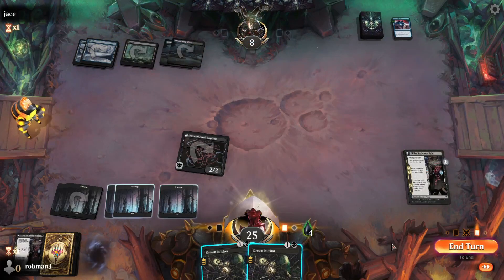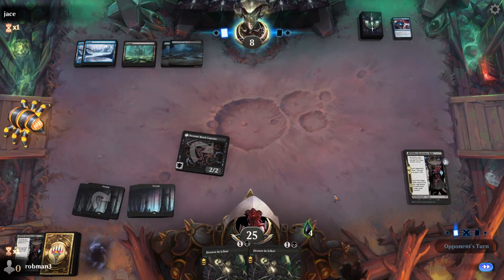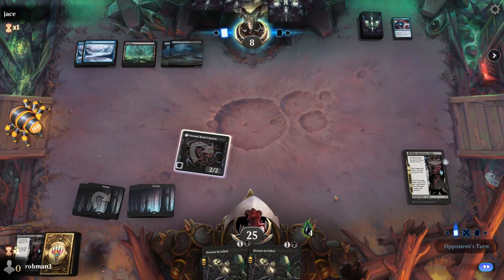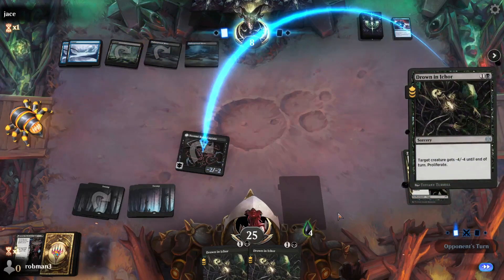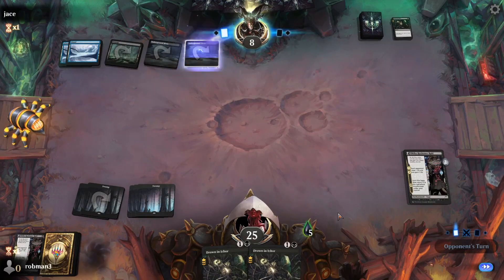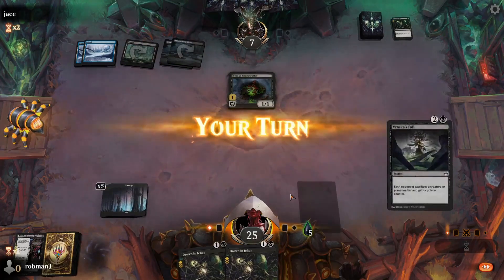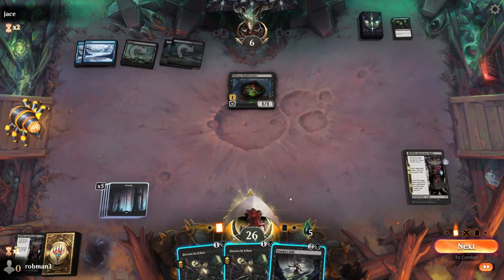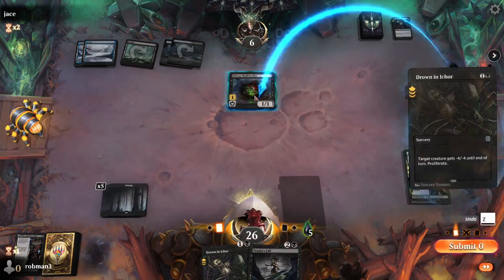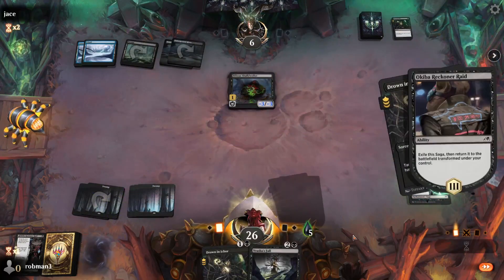They counter one, so we pass the turn. We'd love for them to just play a creature — we've got two dead removal spells. They play a Voidwing Hybrid. I think Drown in Ichor is a little bit better here since we get to proliferate and flip our Saga a turn faster, so we can attack with it next turn.